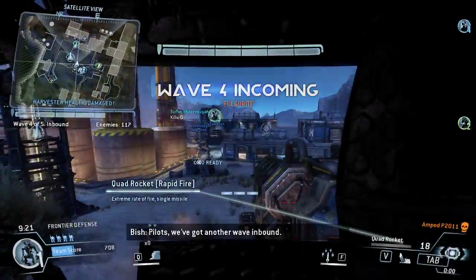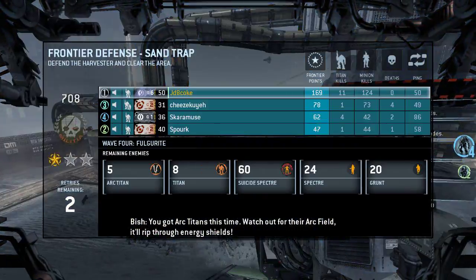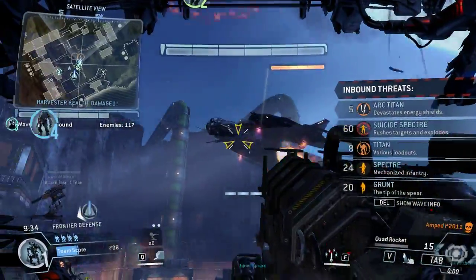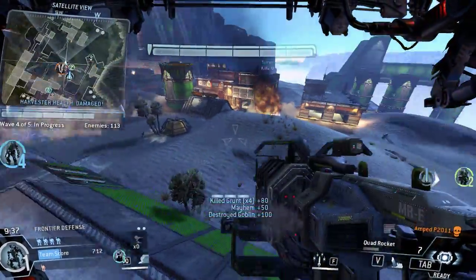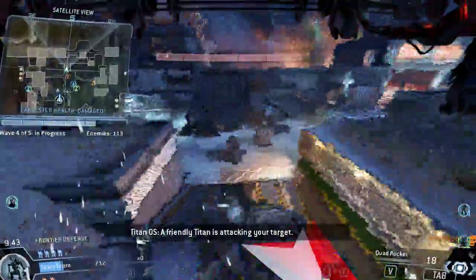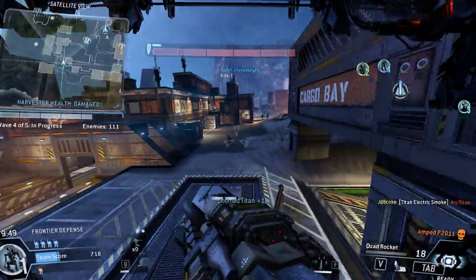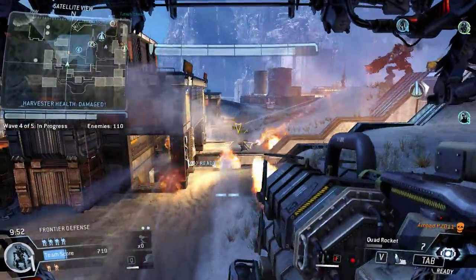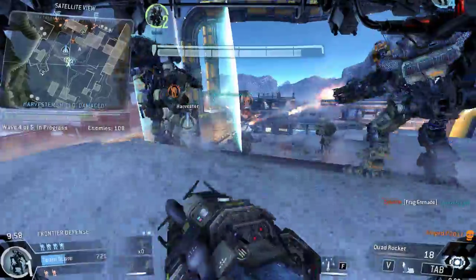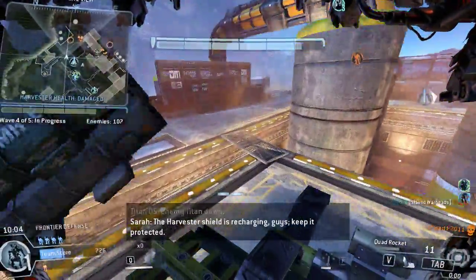We've got another wave inbound. You've got Arc Titans this time — watch out for their arc field, it'll rip through energy shields. We've got a pilot down. The arc field is recharging, guys — keep it protected.